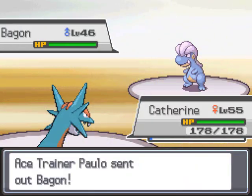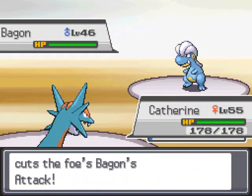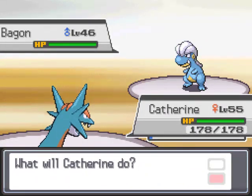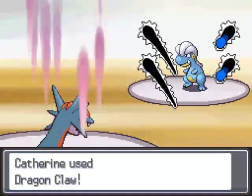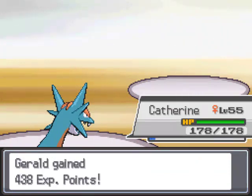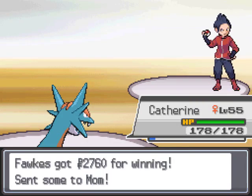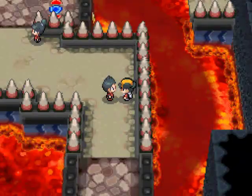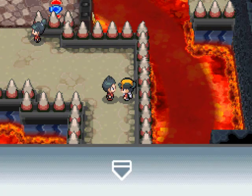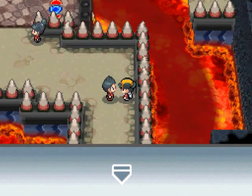I have a Salamence now. I ended up keeping Shelgon until level 55 so she would learn Dragon Claw early. So now I have a level 55 Salamence with Dragon Claw fresh. I gotta go heal because I forgot that Voltecker is a glass cannon - not something to be switched in, but something that's supposed to come in to revenge kill. So it got one-hit KO'd by Hydro Pump.